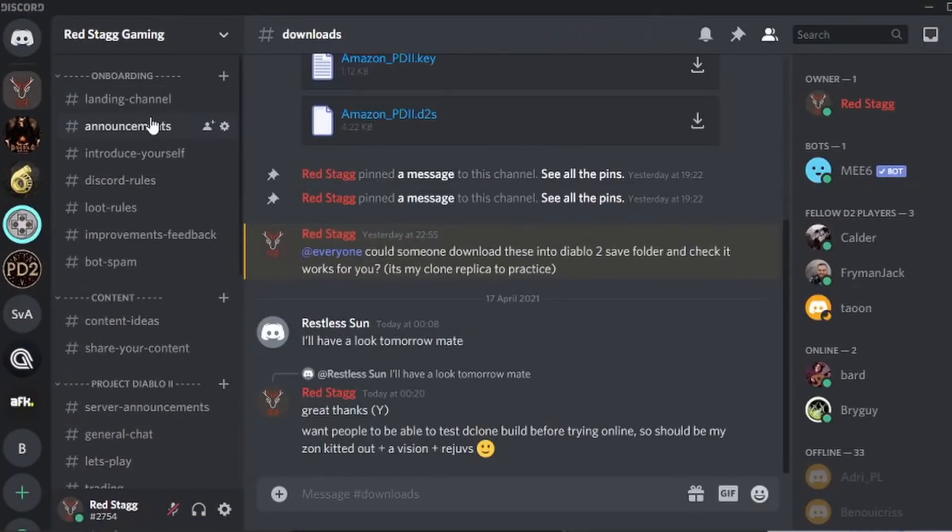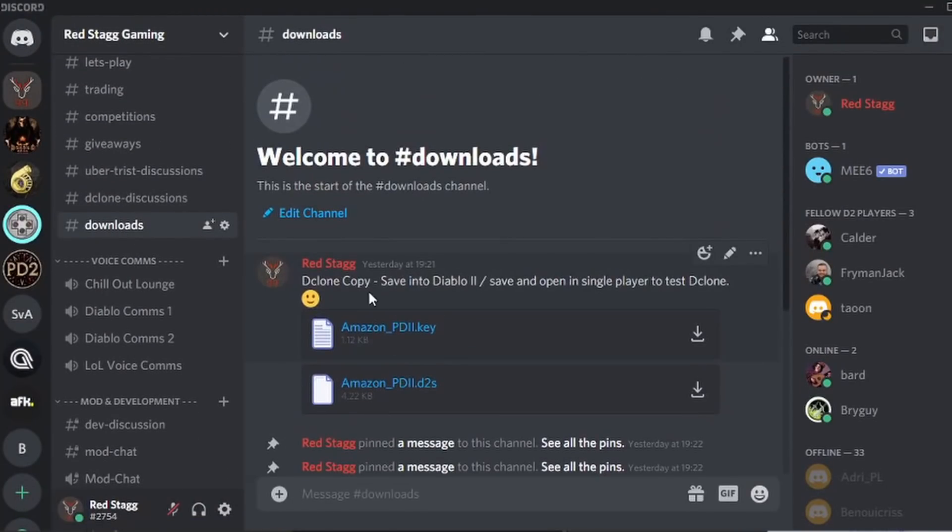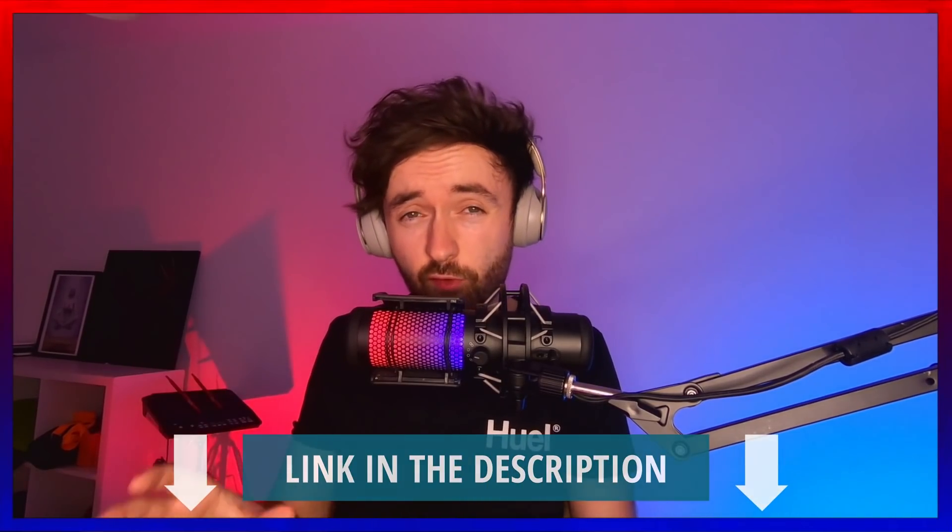As promised, I said I would give you a downloadable file so you can try this offline in single player. If you come into my Discord under Project Diablo 2, there is a download section there. You will see two files — simply put them into your Diablo 2 save game folder, open it up on single player, and your character is ready for you to try the Diablo Clone fight without any risks attached. This means that when you come to doing it online, you will certainly be ready to get it on your first try. The link for my Discord will be in the description. If you're having a struggle setting it up, I will be able to help you — just write a message in the Discord with any questions you have as well.